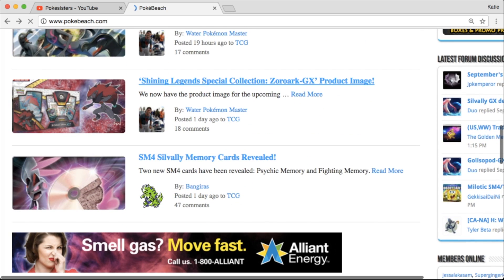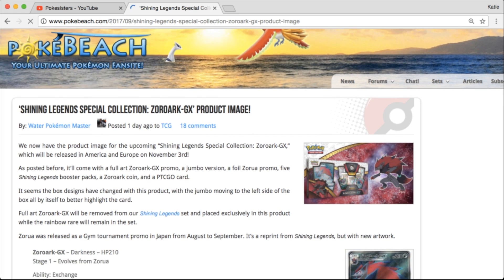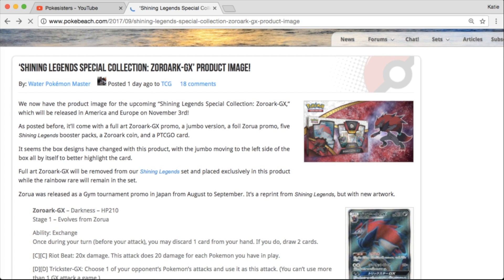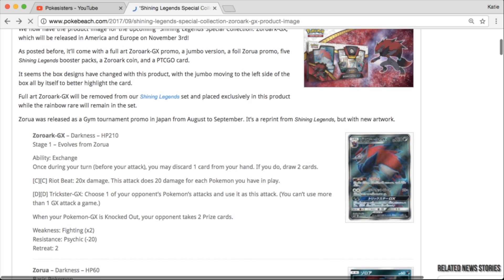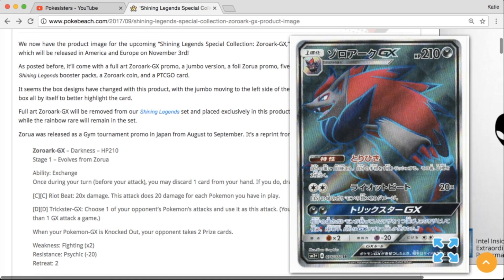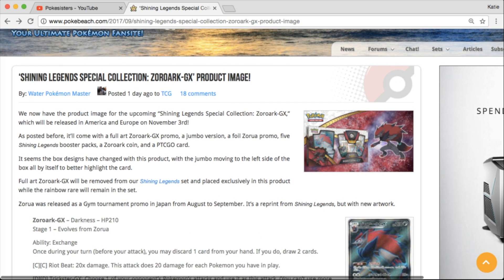We're going to look at this Shining Legends Zoroark GX collection box, which was announced. That looks sweet — honestly it looks so awesome. Looks like there are five packs, a full art foil promo, and a coin. The full art Zoroark looks very, very cool. My guess is it will retail for around 30 or 40 dollars. It's going to be coming out November 3rd.